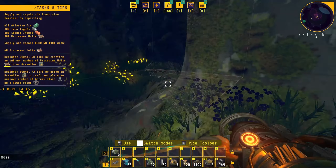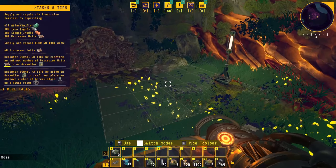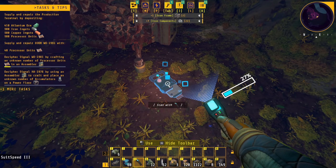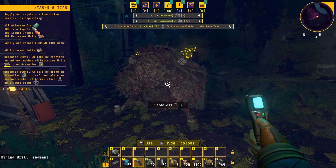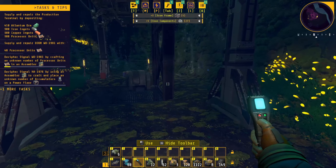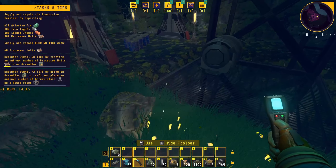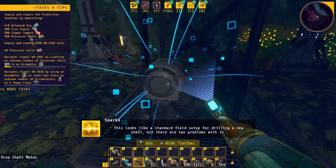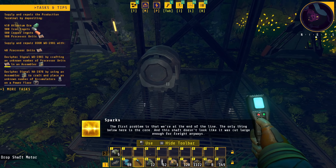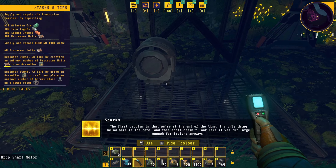I've done a bit more exploring, walked in a few circles, but I found a new area. Looks like there's some stuff for us to scan here. Oh, mining drills — looks like there's a little circuit here. Scan completed: suit speed three tech is now available in the tech tree. This looks like a standard field setup for drilling a new shaft, but there are two problems. First, we're at the end of the line — the only thing below is the core, and the shaft doesn't look cut large enough for freight.